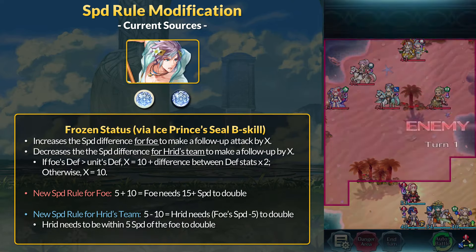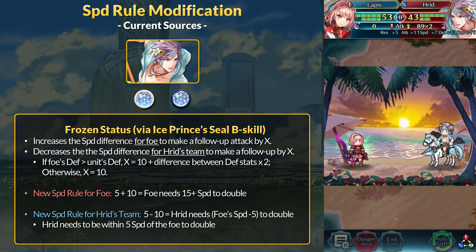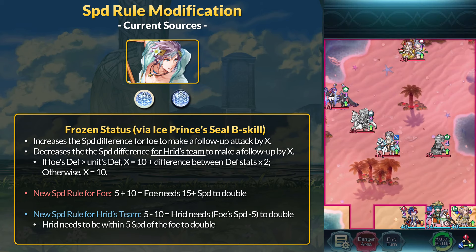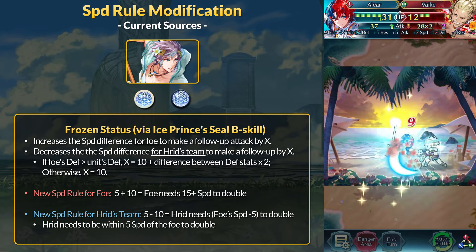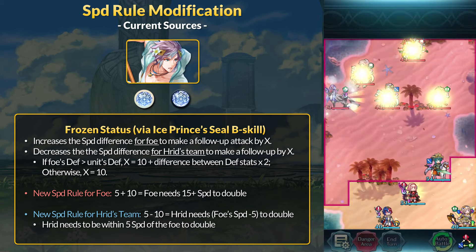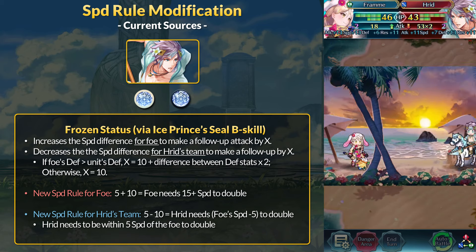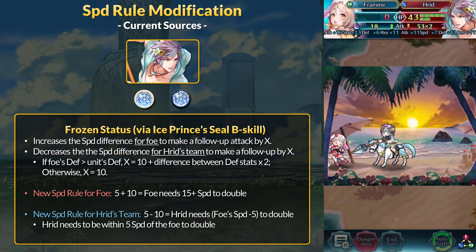That brings us to the most recent speed rule modification effect. Summer Harid's unique B skill, Ice Prince's Seal, inflicts a Frozen status on the foe. Frozen modifies the speed rule — it increases the speed difference for the foe to make a follow-up by X, and decreases the speed difference for Harid's team to make a follow-up by X. Frozen has a base value of X equals 10. So the foe needs 15 or more speed to double Harid. On the flip side, Frozen decreases the speed rule for Harid's team: 5 minus 10 gives negative 5, meaning Harid just needs to be within 5 speed of the enemy. When the speed rule is decreased into negative values, the unit can be outright slower than the enemy and still get a natural follow-up. This is not a free follow-up skill, so Null Follow-Up doesn't affect it in any way.